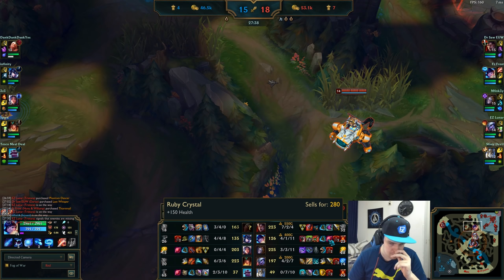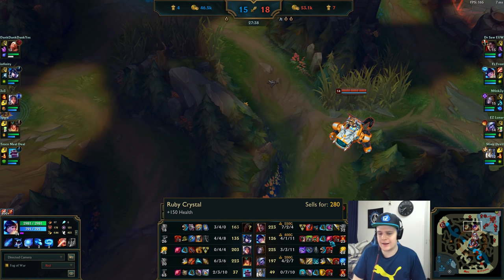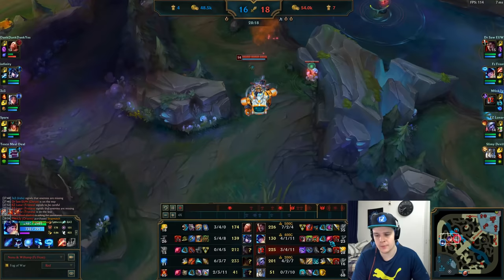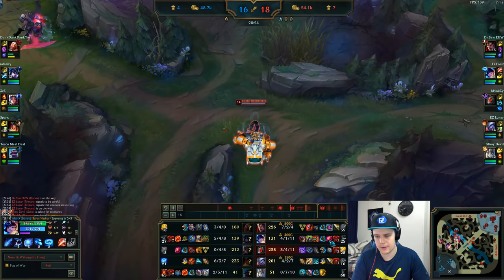After Thornmail you can build anything that works well. I'm thinking Deadman's Plate — I can run into the enemy team a little bit easier, and it synergizes very well with Snowball, letting you get into a teamfight position to get your ultimate off very effectively. I want to get vision control on Baron since that's the main objective. Buy Control Wards — on Nunu you usually have slots open since you're a supportive tank who doesn't need damage items. Getting Control Wards down is very important.